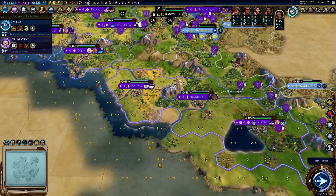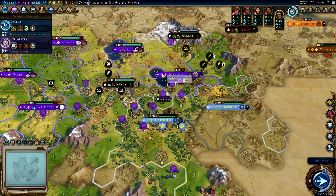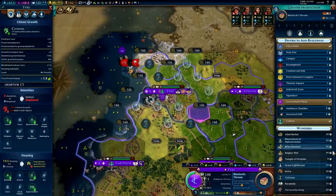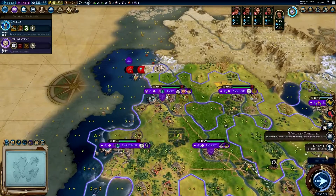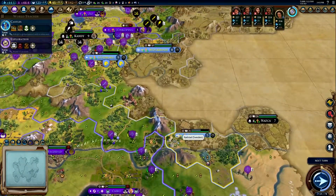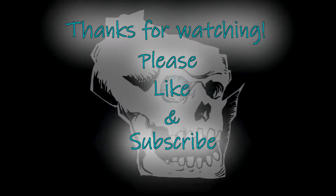All right, it is break time guys — next time hopefully we'll make some good progress against the Swedes. We're getting there — we have to stop this rebellion from happening otherwise we're gonna have to double back. I think our capital is gonna kick out some builders, I'm just gonna get those queued up. We need builders everywhere, and hopefully we can get the Swedes dealt with next time. Thanks for watching — see you all later.